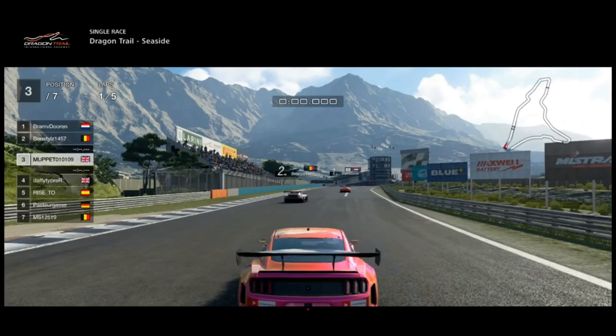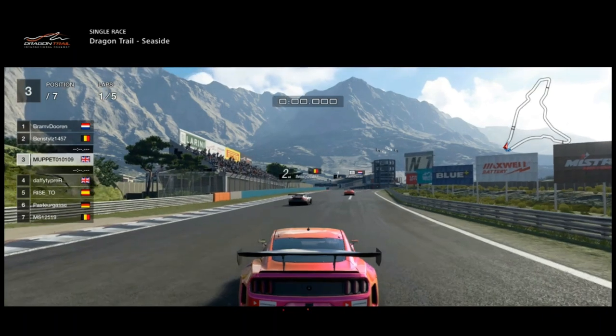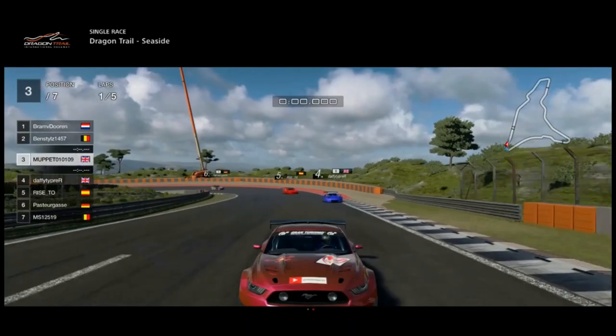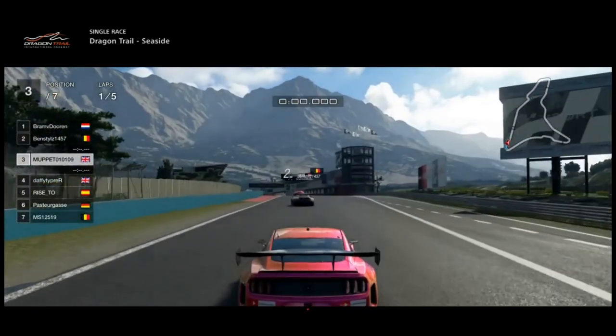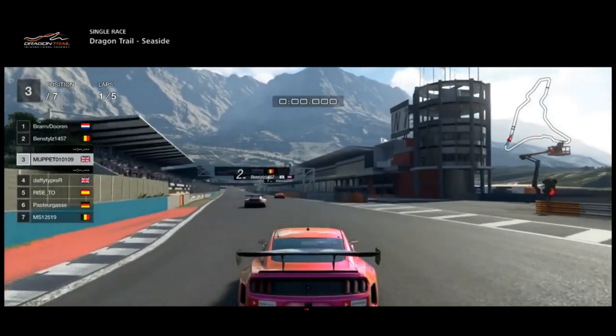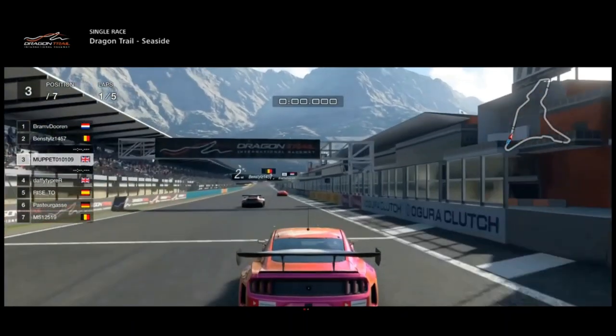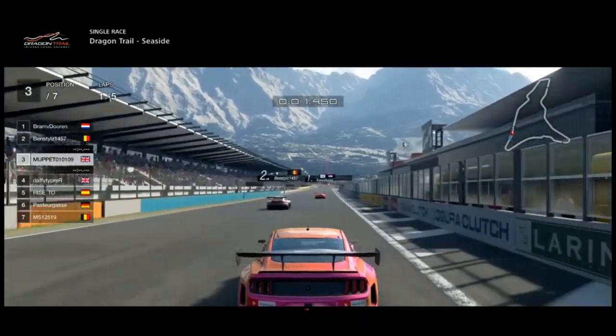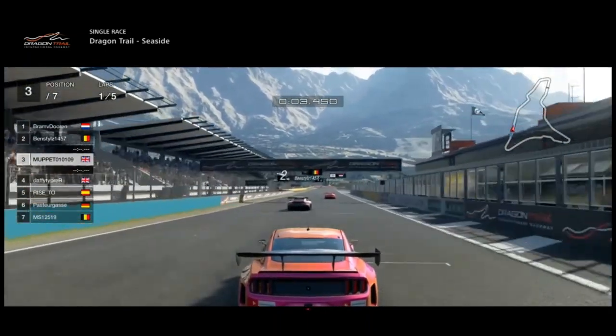Hello viewers and welcome back to another video from GT Sportsmates, where we're joining here at Dragon Trail Seaside. Now it's a five lap race with a rolling start. GT Sport, please get rid of rolling starts — they are so bad. I hate rolling starts, but nothing I can do about it, so we're going to get on our way here as we come up the home straight to start this race.